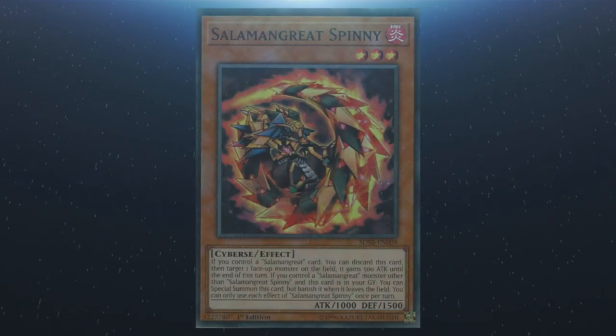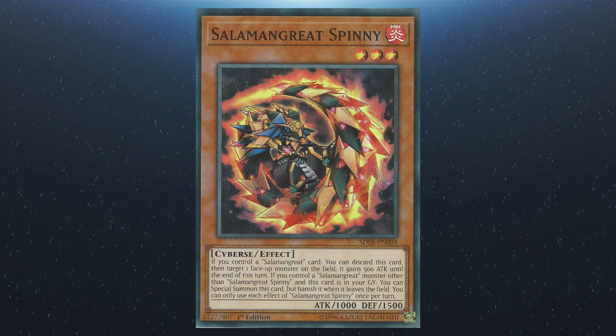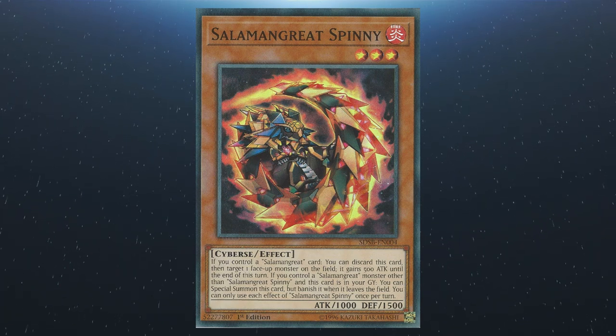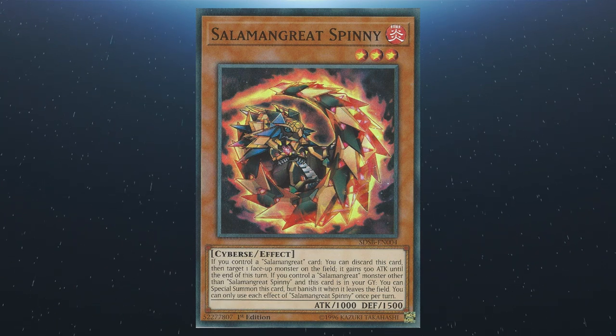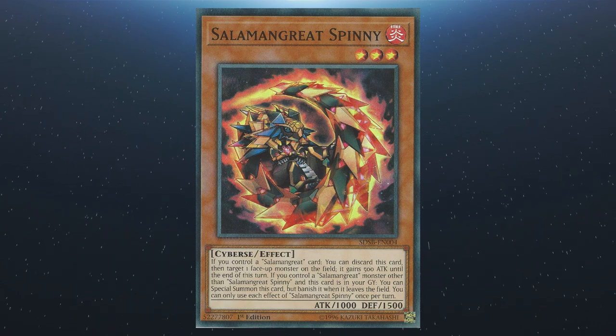We have Salamangreat Spinny. If you control a Salamangreat card, you can discard this card to increase a monster on the field's attack by 500 until the end of the turn. If you control a Salamangreat monster other than Spinny and this card is in the graveyard, you can special summon it, but banish it when it leaves the field. Each effect is a hard once per turn.